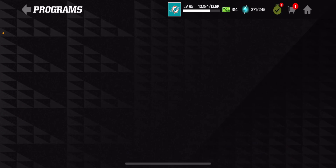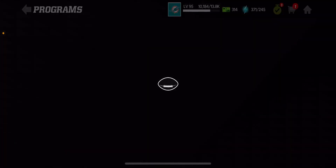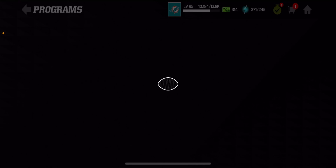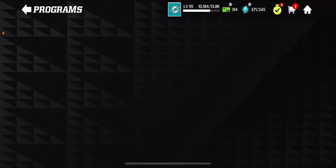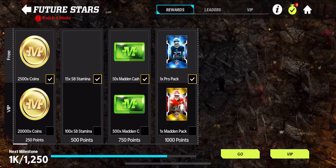I will have a video on claiming my Fuel Pass rewards and everything later on tonight. Let's get straight into it. So obviously, there's a great opportunity to get just regular Iconics in the Gridiron Gauntlet Store as well — I'll have a separate video on that. But basically, the Iconic you can get free-to-play, I believe, is the Brian Allen Center.